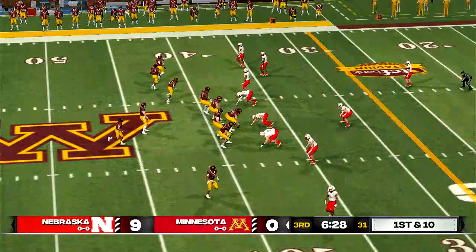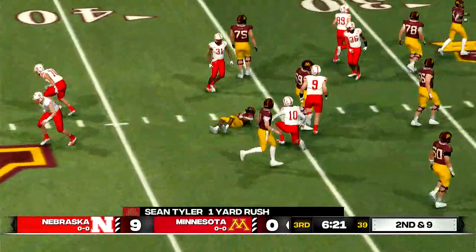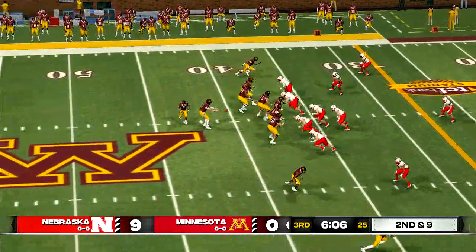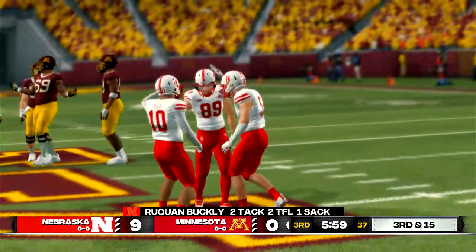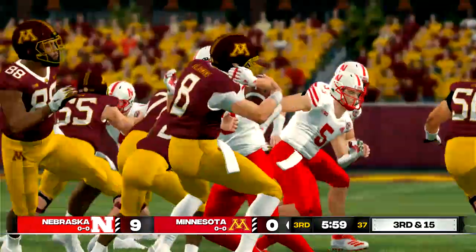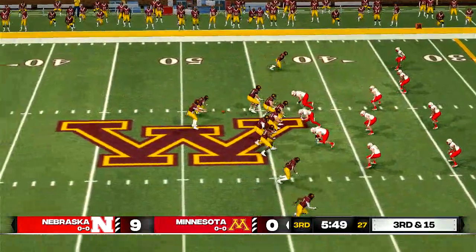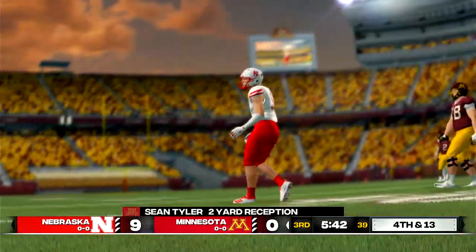First and ten, ball on the 38-yard line. He's taken down at the 37. Here's the eighth play of the series. He's flushed — they got him. That was a big hit on the quarterback. I'm going to be interested to see how he responds from this hit and whether he challenges his offensive linemen to start playing a little bit better. Third down, and they need to get it to the 28. Hit on the throw — he caught it and has it on the corner. They push him out at about the 41.